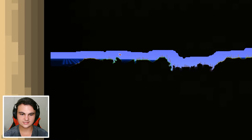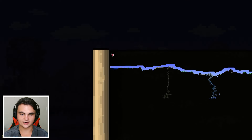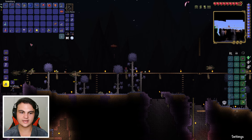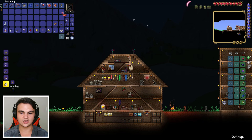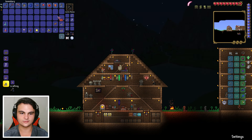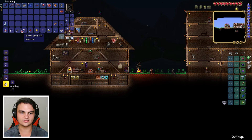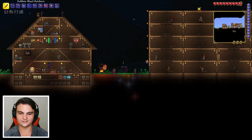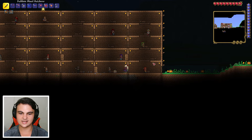I'm not seeing the second meteorite - it's got to be on the right side of the map somewhere we haven't explored. Let's use a recall potion to go home. I totally forgot to take out Abigail - she's a lot of help. I don't think we need to drop our stuff off. Let's open our presents at the end of the video because we're gonna get a ton more anyway.